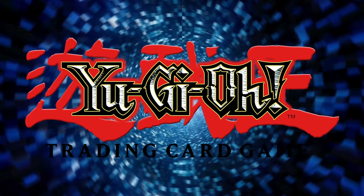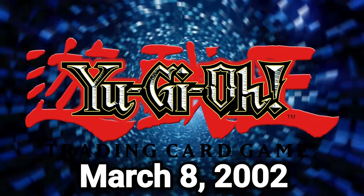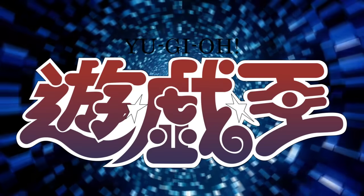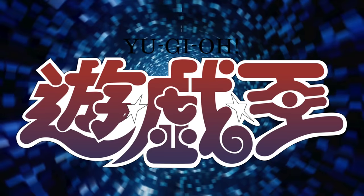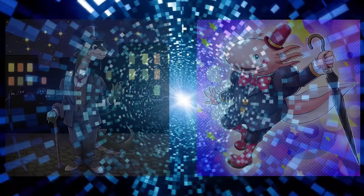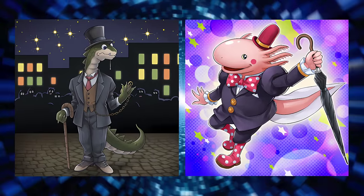The Yu-Gi-Oh! trading card game debuted in North America on March 8th, 2002 with the first core set, Legend of Blue Eyes White Dragon. The official card game, Japan's equivalent to the TCG, debuted about three years prior in February of 1999. Or at least, that's what the lizard people of Konami would want you to believe.